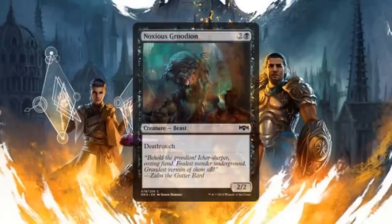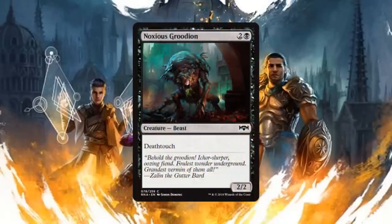Then we have Noxious Groodion, a 2/2 Beast for two generic and one black mana with deathtouch. This guy isn't flashy — he doesn't do anything crazy — but a 2/2 with deathtouch at fair cost means he can trade up for most anything, and I'm going to play as many copies as I get. Deathtouch especially in limited is something rather hard to deal with.